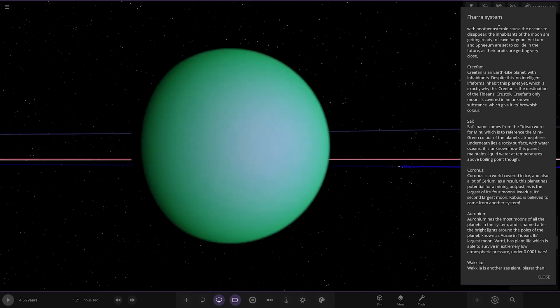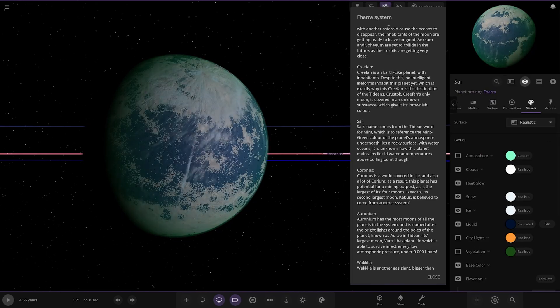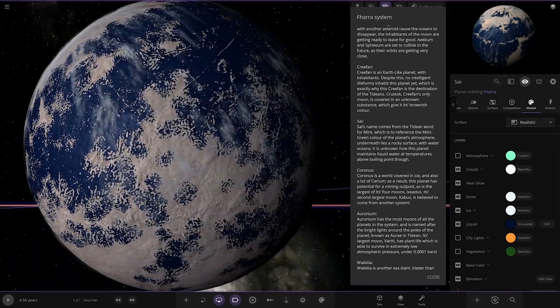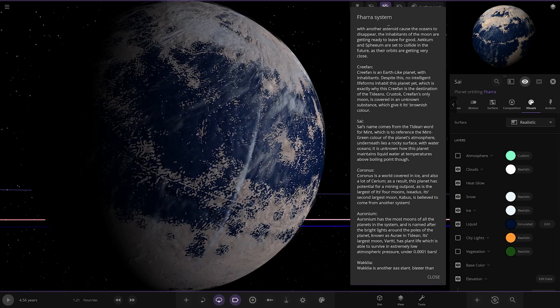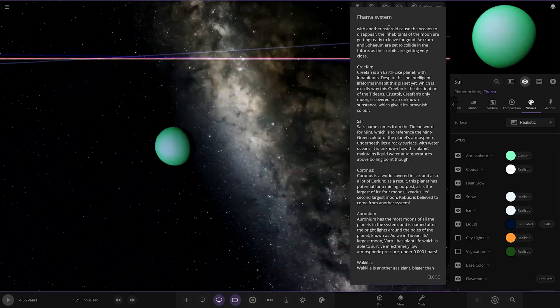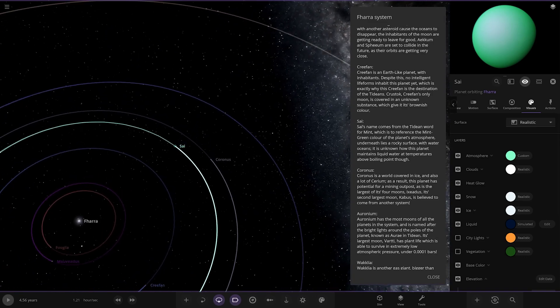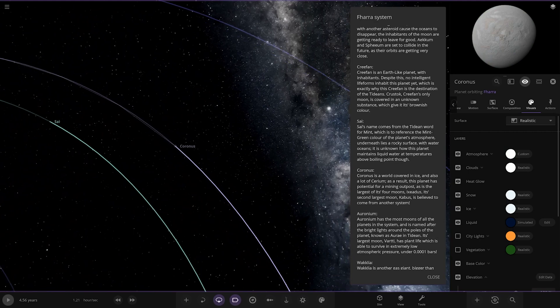Next up we've got Psi — very very green. Its name comes from the Tidian word for mint, referencing the mint green color of the planet's atmosphere. Underneath lies a rocky surface with water oceans. It is unknown how this planet maintains liquid water at temperatures above boiling point — maybe it's extremely high pressure where the atoms physically can't turn to a gas, kind of like that exoplanet out there that has burning ice because it's so highly pressured the atoms cannot physically turn to a liquid state.